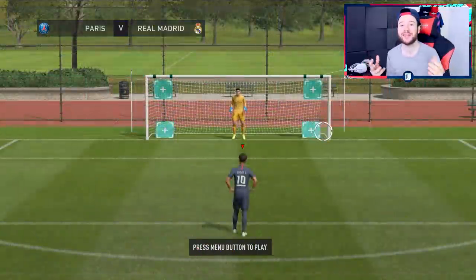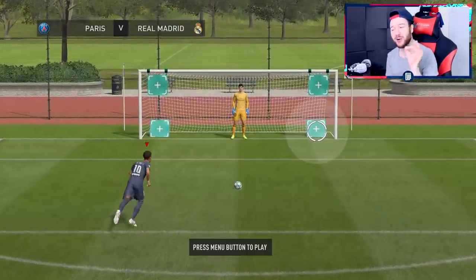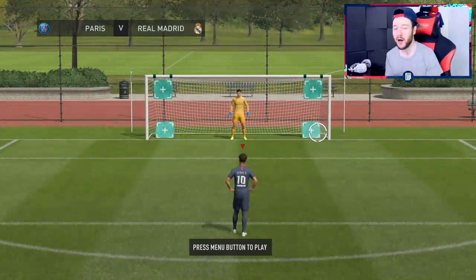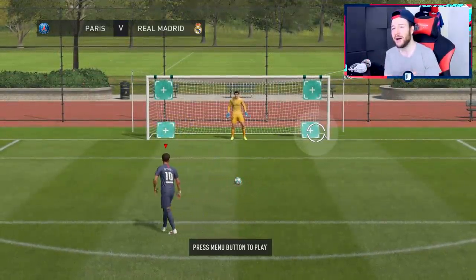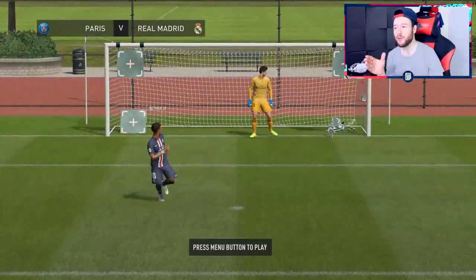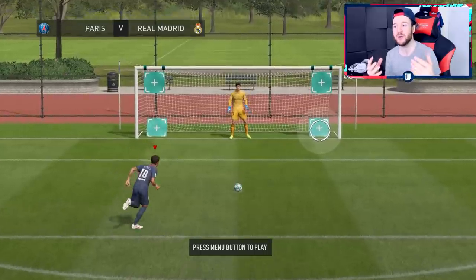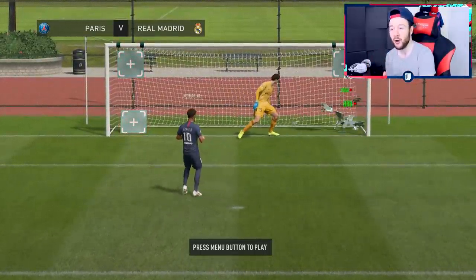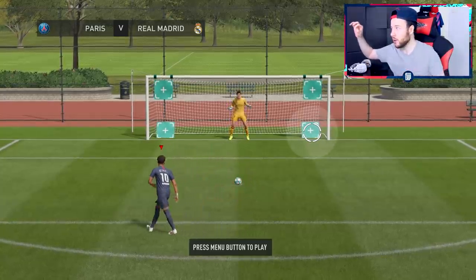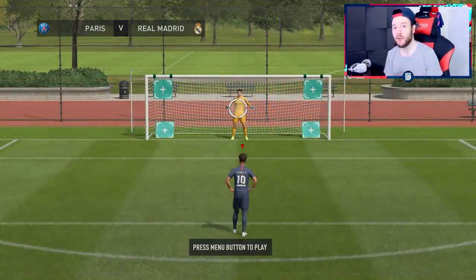I've been seeing a lot of people complain about cursor sensitivity for penalties and free kicks. I was one of those people — consistently banging it over the bar, couldn't get the timing right. Then I switched it up and as you can see the cursor barely moves at all — it's rock solid. I'll tell you how to do it. If you're trying to aim top left or top right and you're good at it, fair enough, but the way EA programmed the game makes it quite difficult to keep the cursor under control.